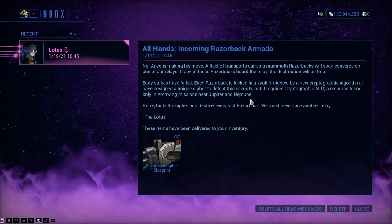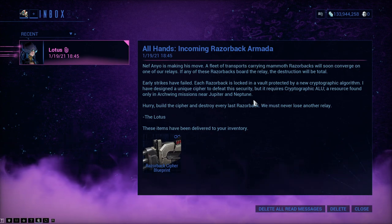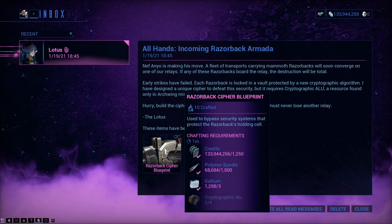Neptune is the one that everybody goes to. It is the best place to do it — that mobile defense mission — because you are going to need the cryptographic ALUs to build Razorback Siphons.